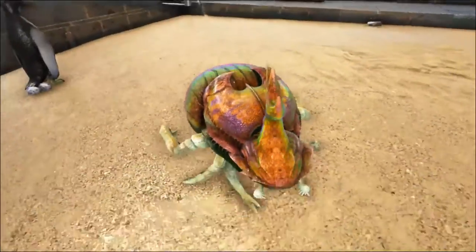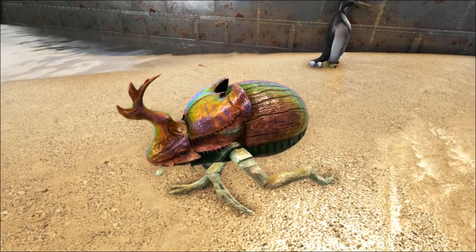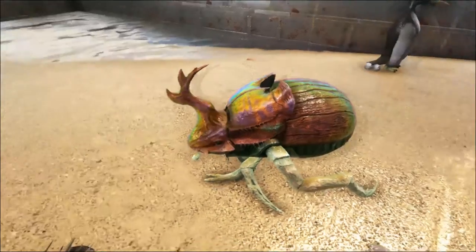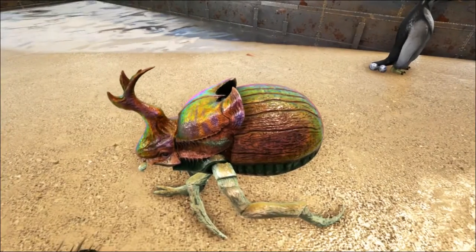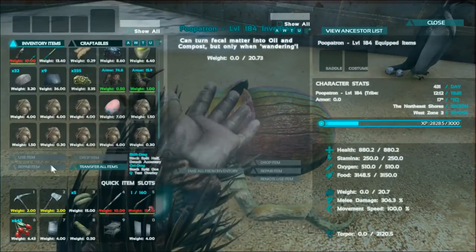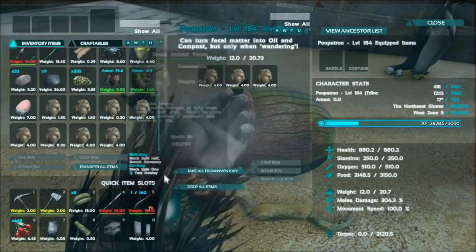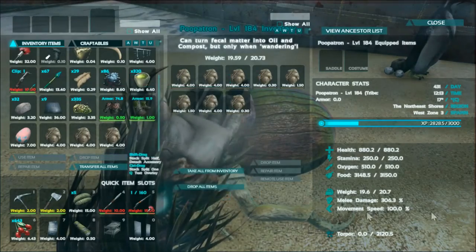You have to go into a cave wearing bug repellent, find one of these, and stick poop into it just to tame it. It can be a bit of an ordeal but it's well worth it. So we're going to open its inventory and feed it some poo — now it's tamed — and it's going to turn all of this poo into fertilizer.